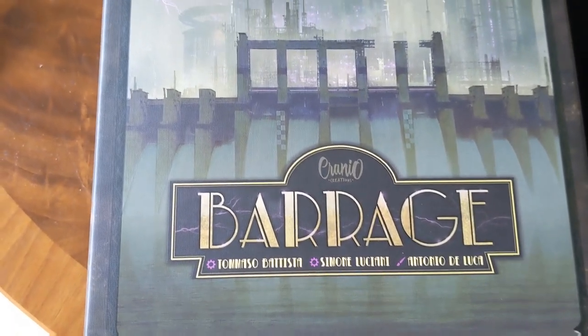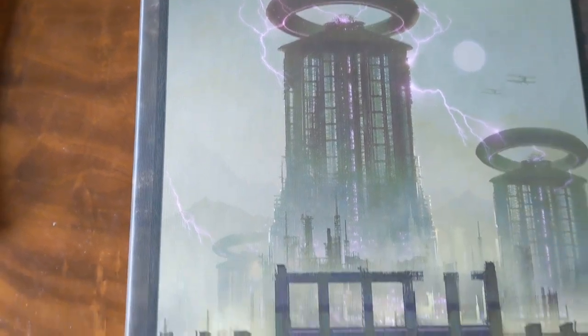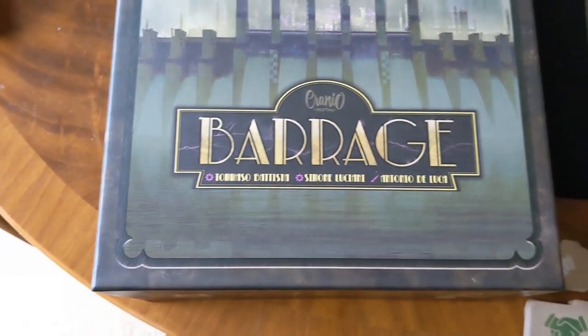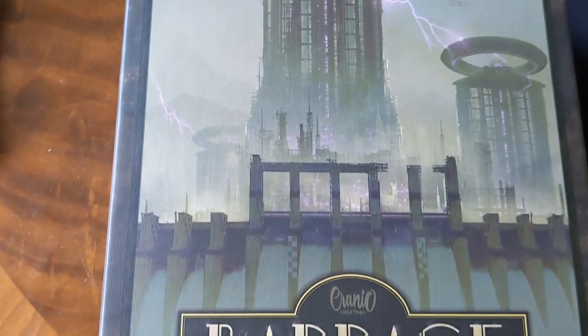Hi everyone, today I'm talking about Barrage, which is a 2019 release board game designed by Tommaso Batista and Simone Luciani. This one was published by Cranio Creations and accommodates one to four players, takes about two hours to play, maybe a bit more than that if you're playing with more than two players.